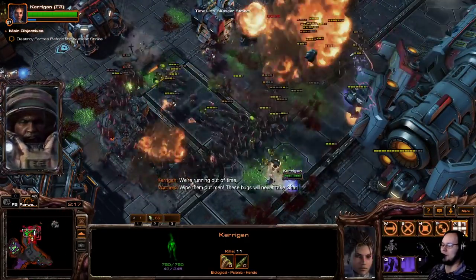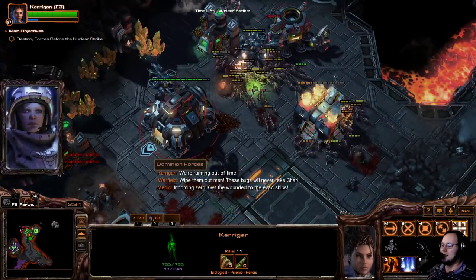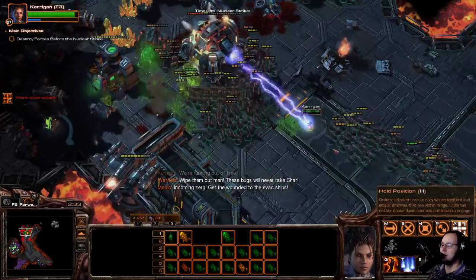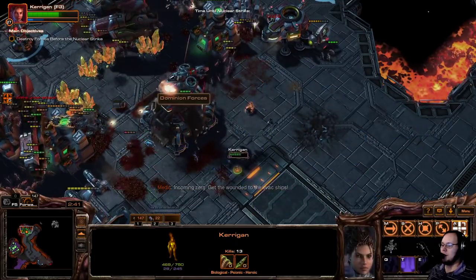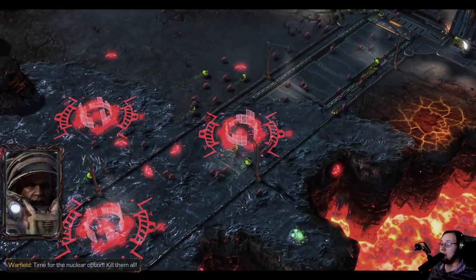It kind of feels like StarCraft 1, where you just have so many units you need to keep grabbing stuff and sending it, which is really cool. Spawn the Banelings, blow up the Thor. Oh gosh, double Thor. We're going to try to take out this base — I think that's the most important thing to do here. Because we're not going to finish off the Thors. Take the Banshee down. These guys are just too big, so that's going to be a pain.